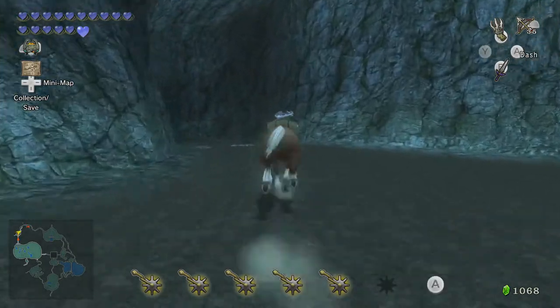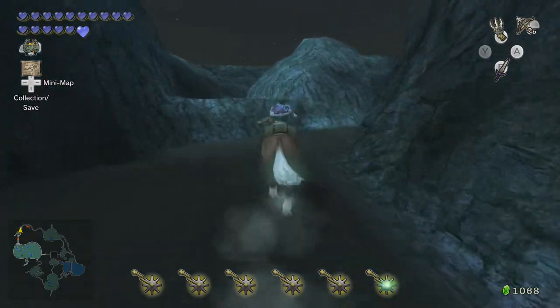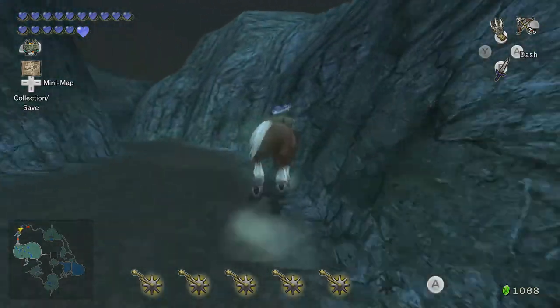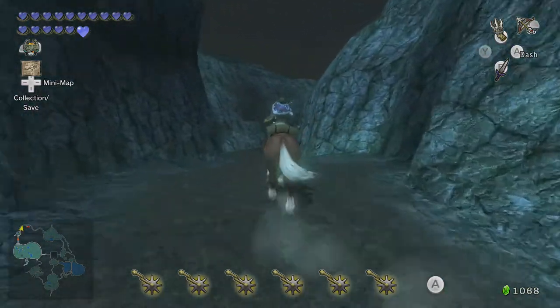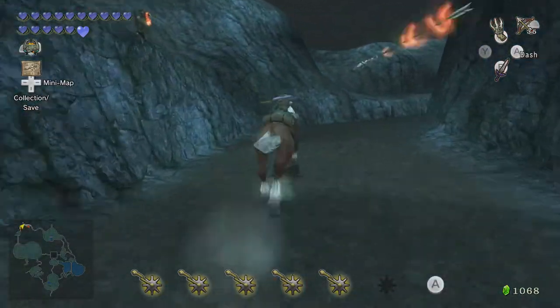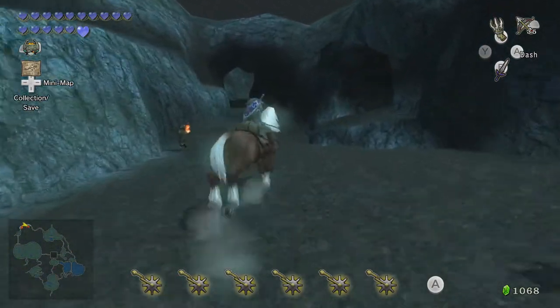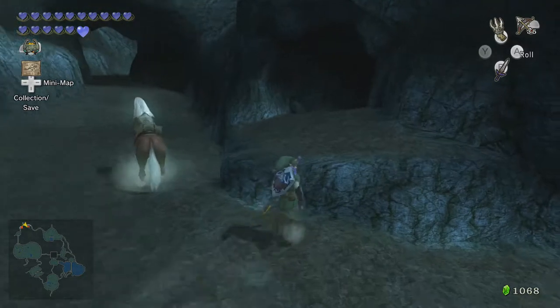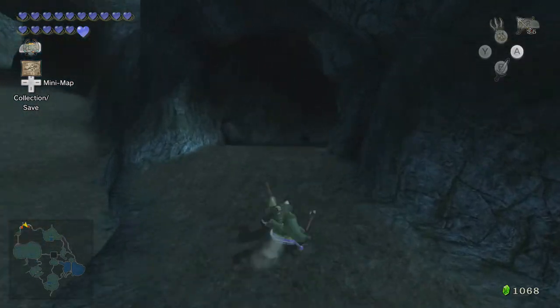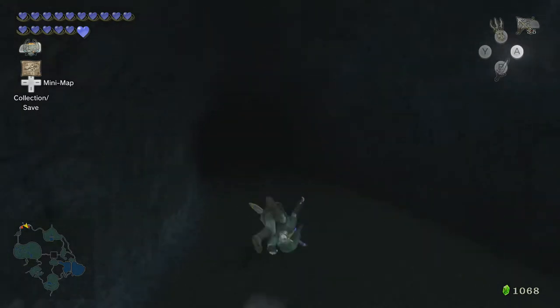Darbus has somehow made it here ahead of time, even though we have the ability to warp and can go on horseback. I guess Darbus has some kind of really fast rolling technique compared to other Gorons, or it's just his size increasing his speed. I'm going to abandon Epona here so she gets shot at by fire arrows while I take this little detour off to the side.